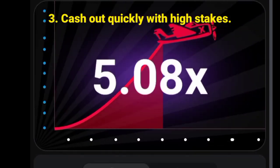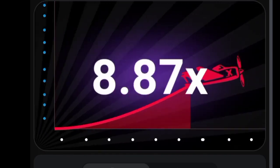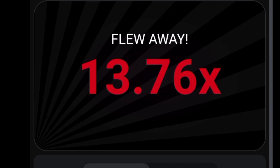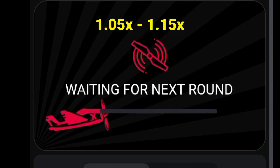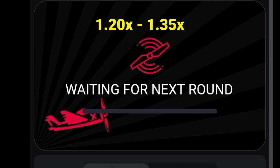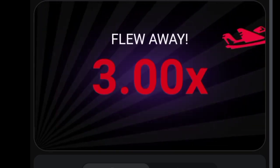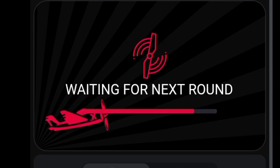Strategy 3: Cash out quickly with high stakes. When you place a high stake, it is advisable to cash out as soon as you can to minimize the risk of losing. For instance, consider cashing out at a multiplier range of 1.05x to 1.15x or 1.20x to 1.35x, depending on your stake. Using the auto cash out feature is the easiest way to execute this strategy and prevent potential losses due to poor network connection, delays in tapping, or distractions from friends.